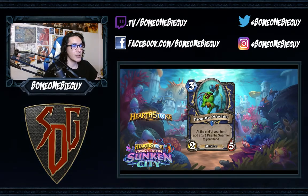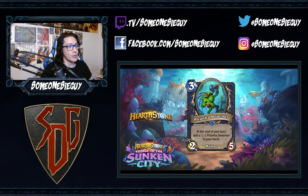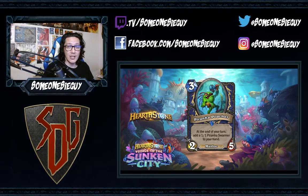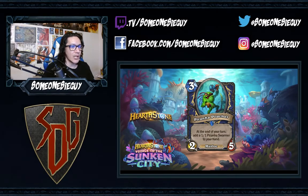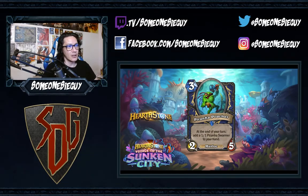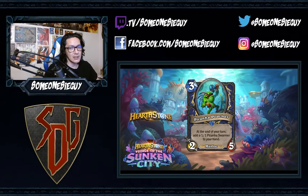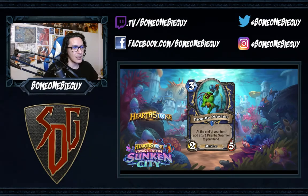Next up we have Piranha Poacher, a three-mana 2/5 Murloc for Shaman. At the end of your turn, add a 1/1 Piranha Swarmer to your hand. The stats are okay — it's actually pretty high health for a Murloc. Adding a 1/1 Piranha Swarmer each turn could create a board swing. We'll look at what the Piranha Swarmer does in a moment.